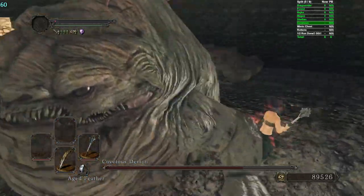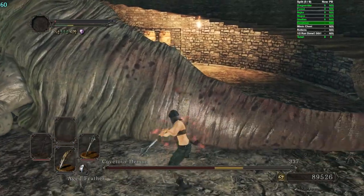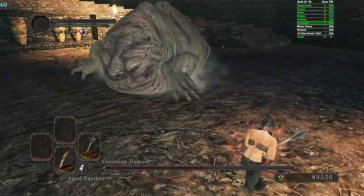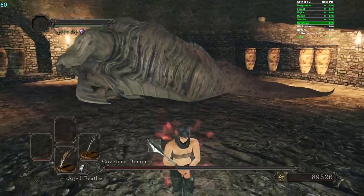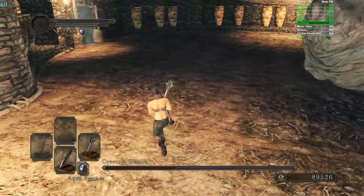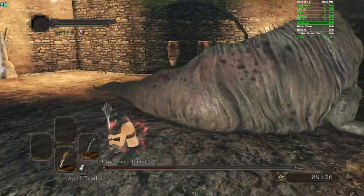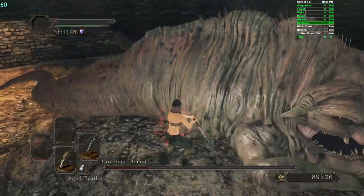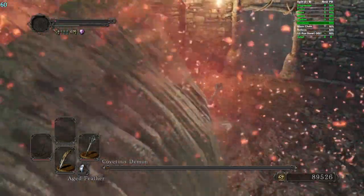All of Covetous Demon's hitboxes are terrible — it's a pretty poorly made fight. He's almost as bad as Mytho in terms of hitbox design, actually. This thing is so stupidly inconsistent — I've seen people die to it and go 'what?' Don't let people joke about it and discourage you from practicing this. I wouldn't blame you though. We got past the Covetous Demon. Technically we can go like that, but that boss isn't as important for souls as Skeleton Lords I don't think.